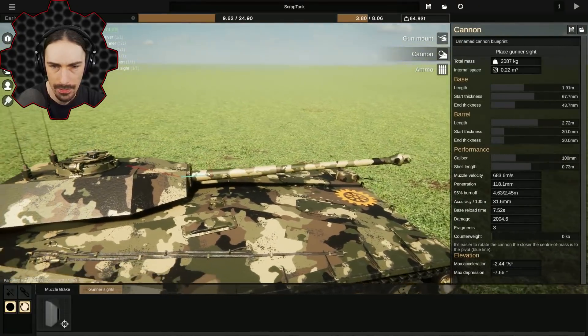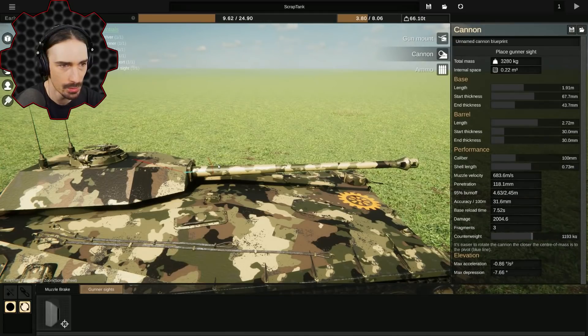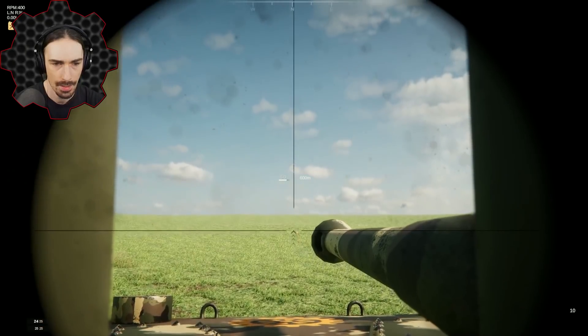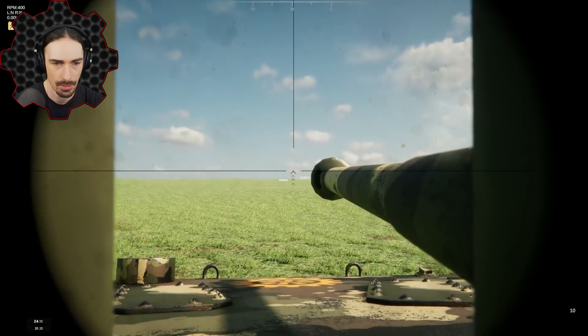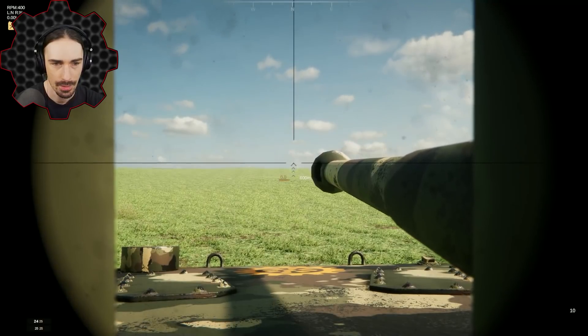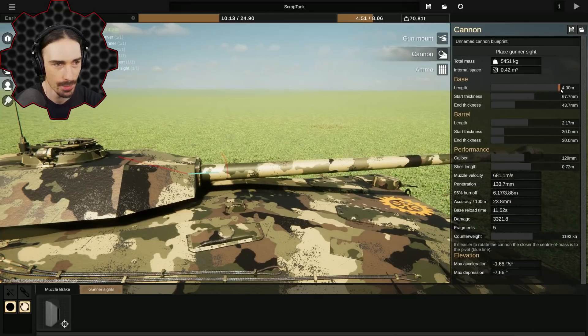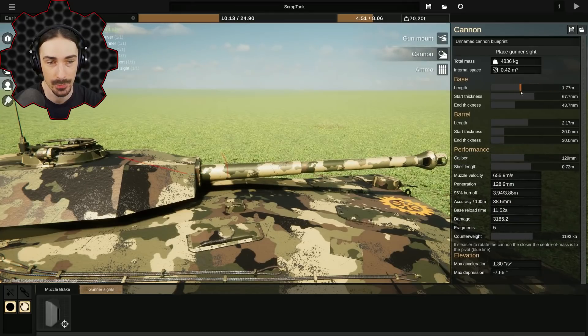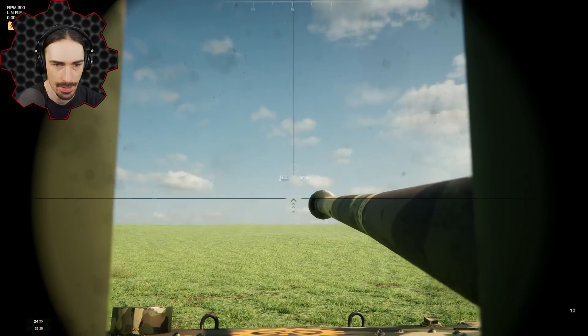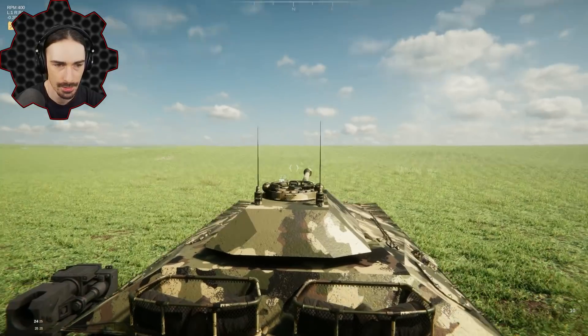I think there's an issue here with the mass of the cannon — I think the cannon can't support its own weight. There we go. Our center of mass was off, I think that's what happened. As I change things this blue line changes, and the blue line was too far forward, which means our gun was too heavy. Now we can aim this thing.